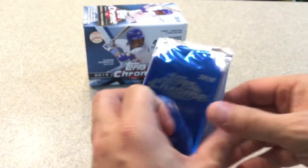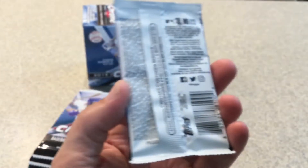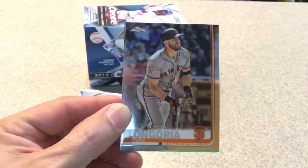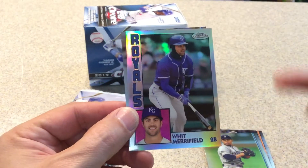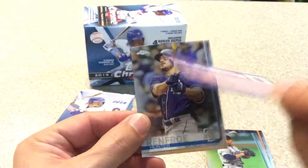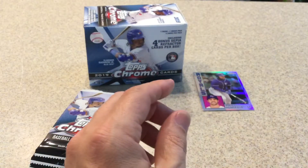Here are our packs and the Sepia. Without further ado, let's go ahead and open them up. We've got Evan Longoria, Justice Sheffield, Whit Merrifield — I'm pretty sure I just got this out of that value pack, so that's a bit of a bummer — and Hunter Renfroe.